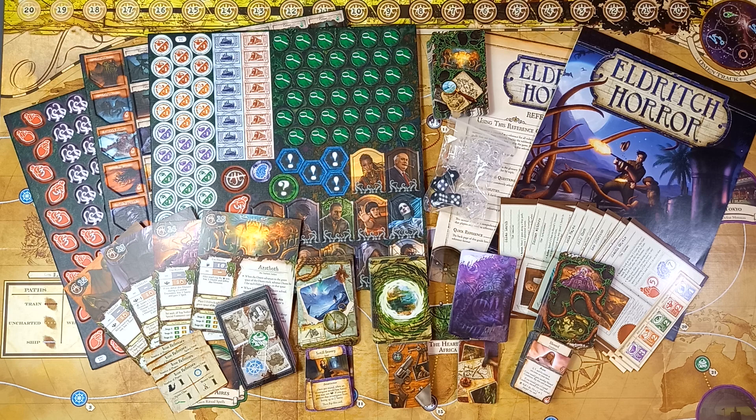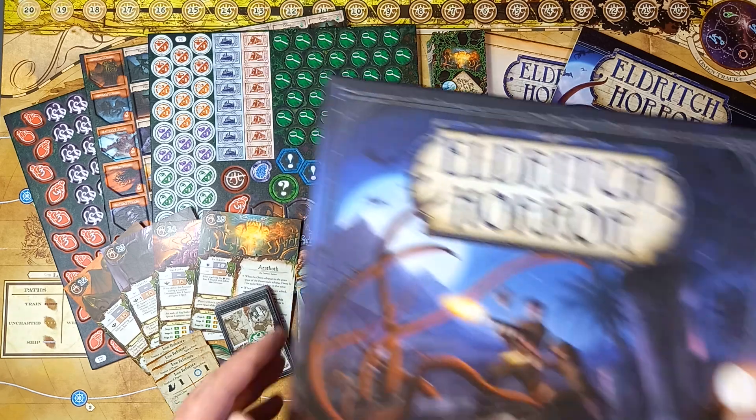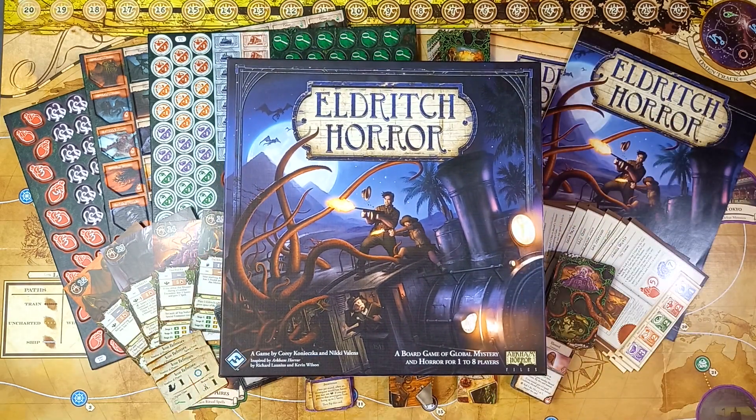So this has been an open the box — an unboxing of a game from my Not A War Game Wednesday series — and it was Eldritch Horror, a game by Corey Konietzka and Nikki Valens, which in turn was inspired by Arkham Horror, designed by Richard Loneus and Kevin Wilson, and published of course by Fantasy Flight Games. I hope you enjoyed that and found it interesting. If you did and haven't done so already, it would be great if you would consider subscribing to the channel — it really does help. Pushing that like button, the thumbs up, helps tremendously as well. And if you want to be informed of other content the channel uploads, then push the bell. Leave a comment and let me know what you think.